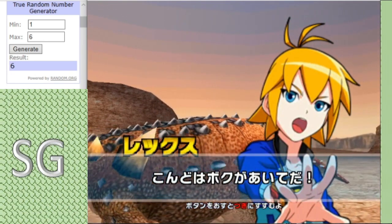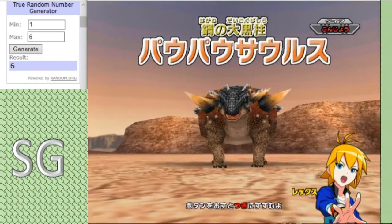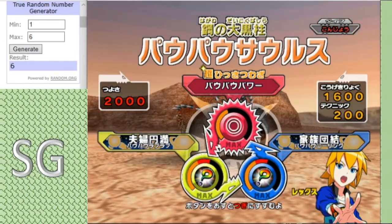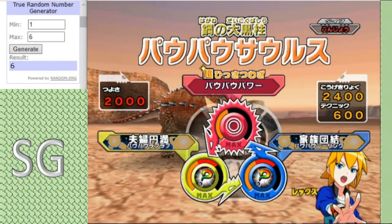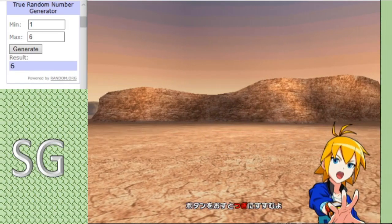In the blue corner we have another debutant, Omega-9, using the Parasaurolophus — Warpower type with a moveset of Tag Team, Parasaurolophus and Parasaurolophus. Again, another attack-minded moveset with a defensive ability of Tag Team, just in case.